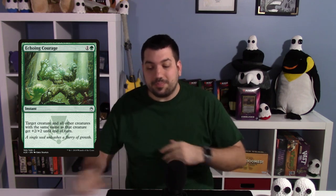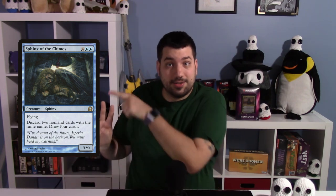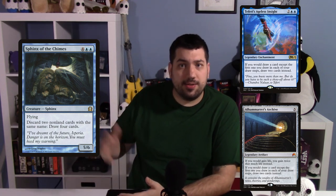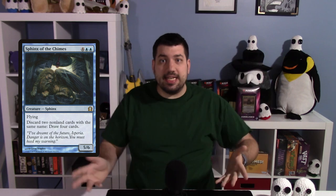The one that really captured my heart was Sphinx of the Chimes — a sphinx with an activated ability that lets you discard two cards with the same name to draw four cards, no mana required. In a deck where you have 30-some copies of the same spell, you discard two and draw four, and as long as two more are in those four cards you just keep going. Throw in Teferi's Ageless Insight or Elixir's Archive to double your draws — discard two, draw eight — and you just need to hit two to keep the chain going. It's basically a self-mill combo built into one card.